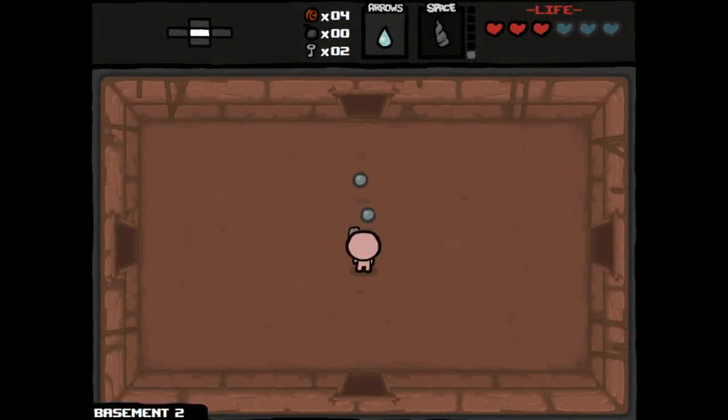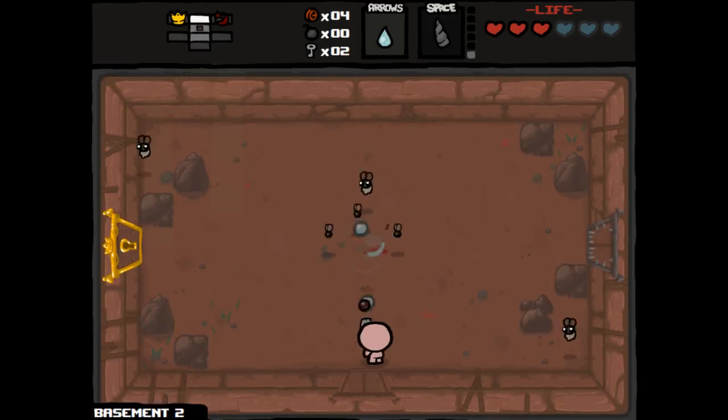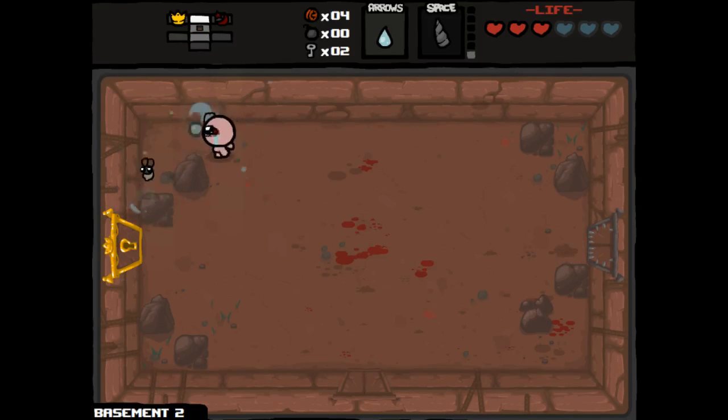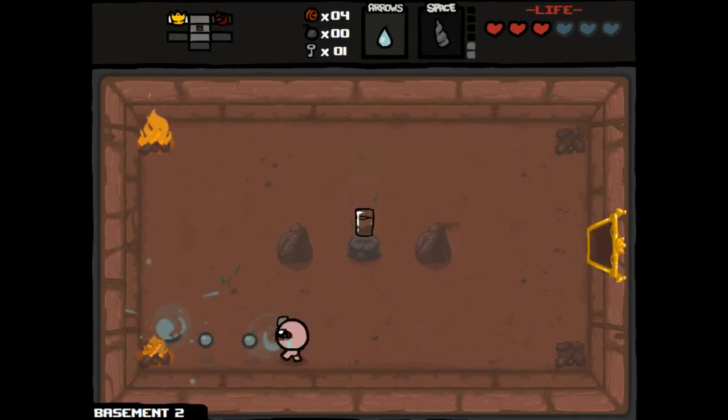So far we're doing pretty good. We have two keys, so we'll definitely be able to go to the item room. We have a Tented Rock there and a chest, so we want to see if we can find a bomb. Where did this Grandfather Fly come from? We got a Chocolate Milk.